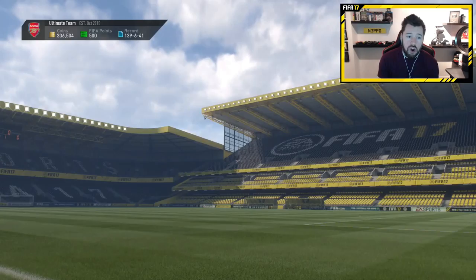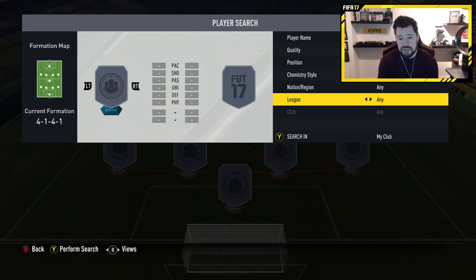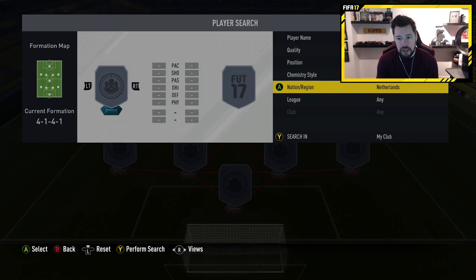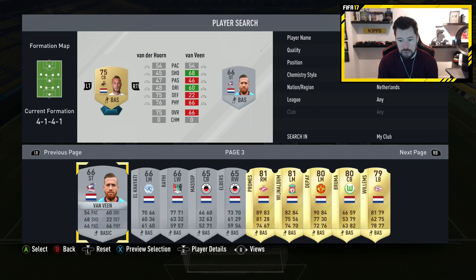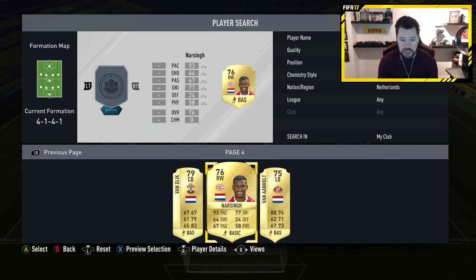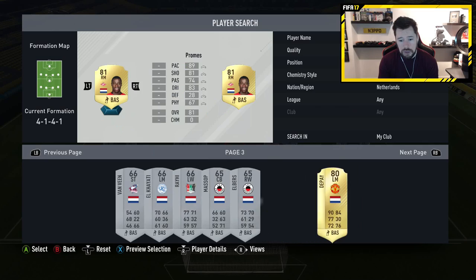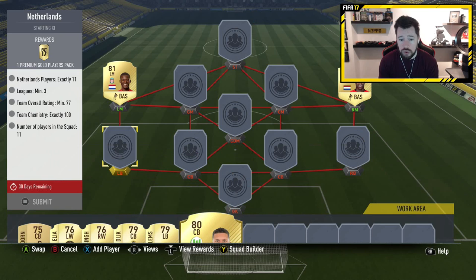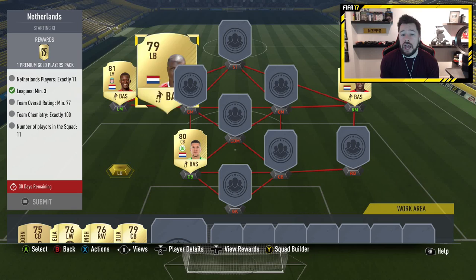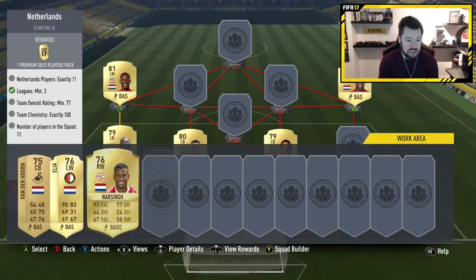The last one is a Netherlands team — you're going to need a full Dutch team. Minimum three leagues, minimum rating of 77. There are probably a lot of Dutch players available. I'll start with my untradables since I've got an abundance of them. I'm going to use untradables I don't think will be very expensive because of how common they are given their low rating. Bruma might be worth 2k right now but I can't sell him, so I might as well use him.